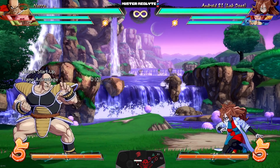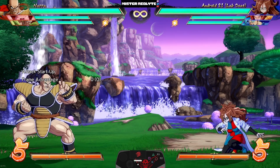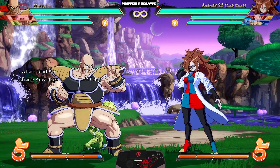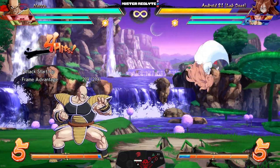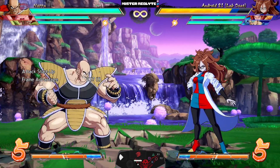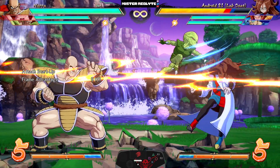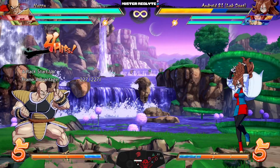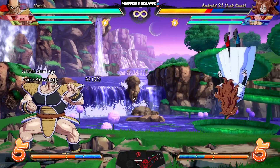Saving the best for last — they buffed Saibaman again. Saibaman now has a new hit reaction for their claw and slide attack. What you're seeing is correct — that was a four-hit combo. The Saibaman is effectively an auto combo now; you no longer have to convert if they get hit at all. The Saibaman now takes care of it.